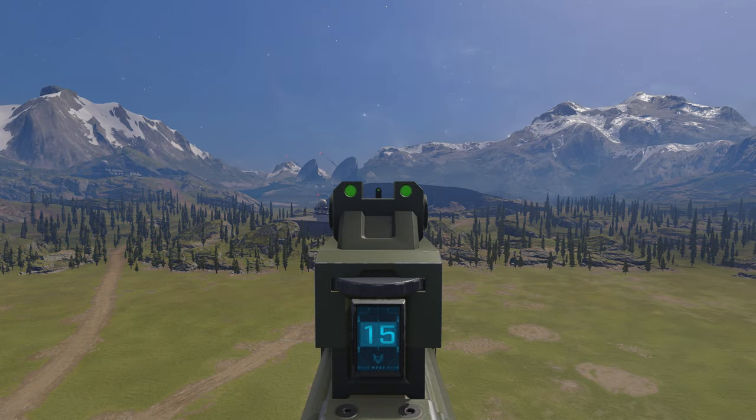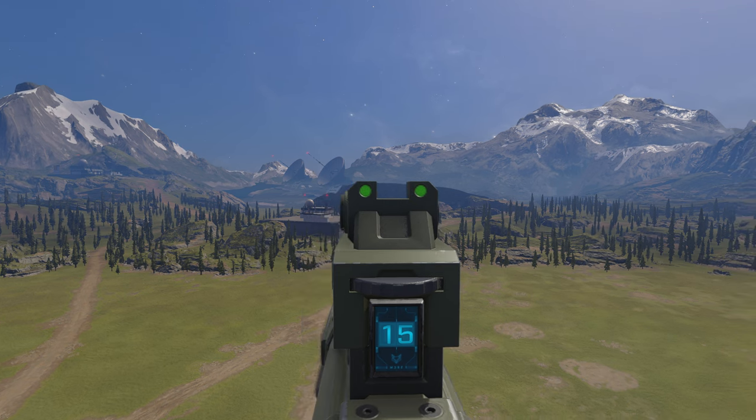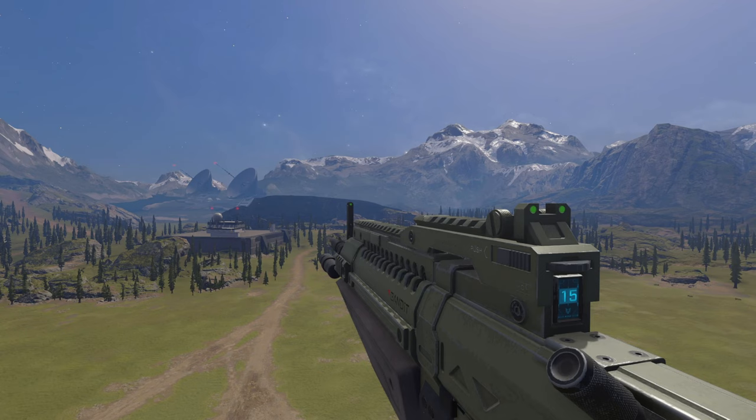The sights on this weapon are excellent — a very clear sight picture, further enhanced with green fiber optic sights. Another subtle difference is the front post is actually a bit shorter than the original M3-92, and Savine's logo is on the ammo counter below the numbers.